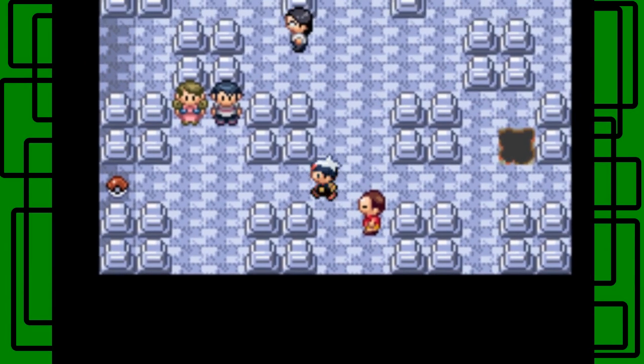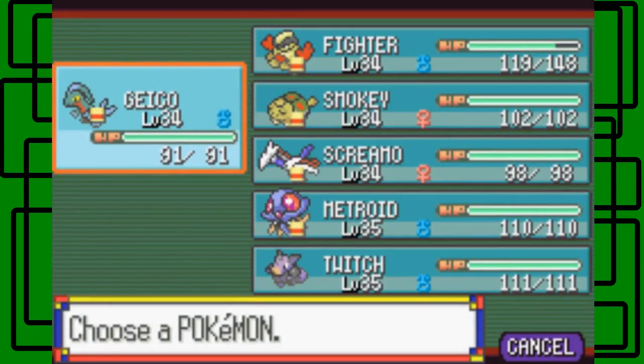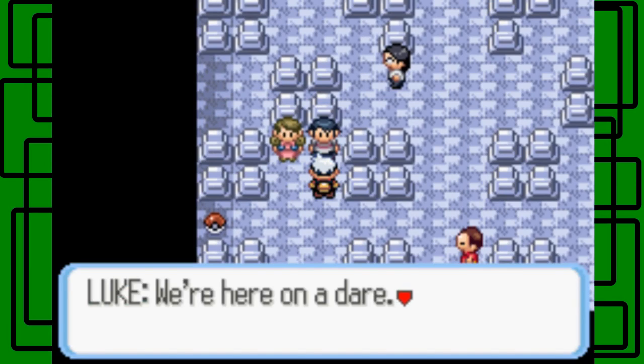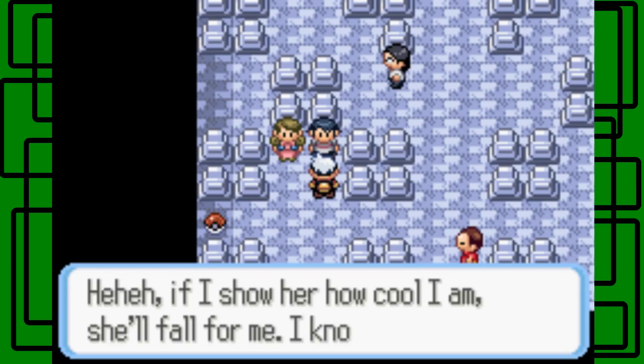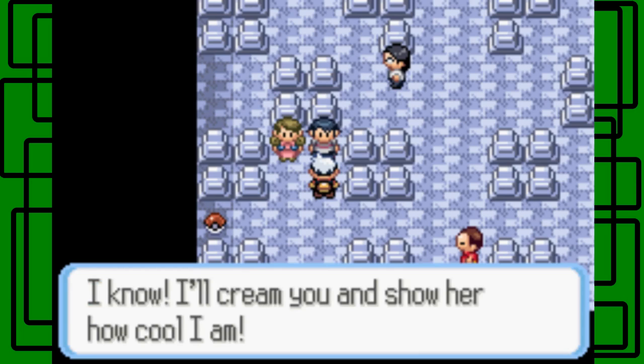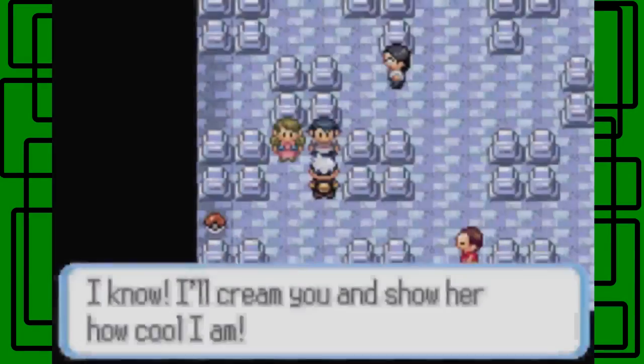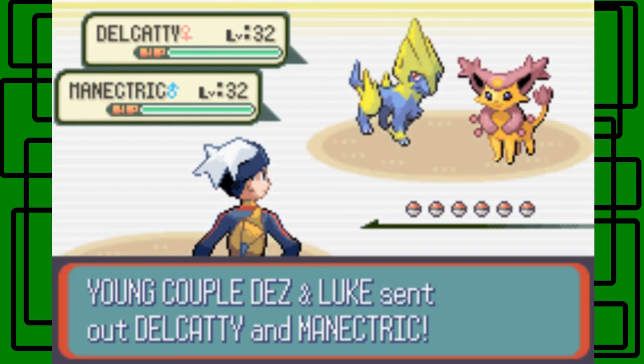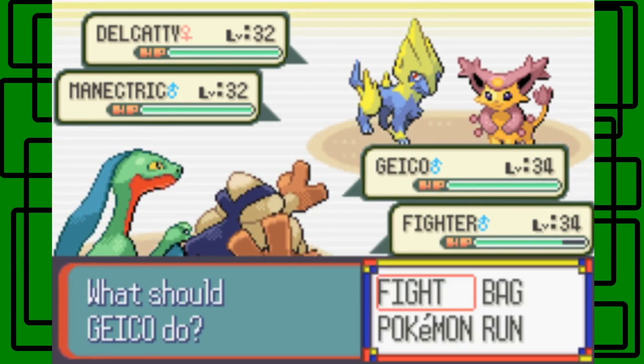I notice you can fall through holes in the floor — I didn't realize I fell from the floor above. Fighter is in my second slot. There's a double battle coming up with a young couple. Hariyama and Geico should make a good tag team. They have a Manectric and a Delcatty. Let's go for Leaf Blade on the Manectric and Arm Thrust on Delcatty. The Leaf Blade hits, and Arm Thrust does over half. Oh no — not the Cute Charm infatuation! Good thing we have the Red Flute.